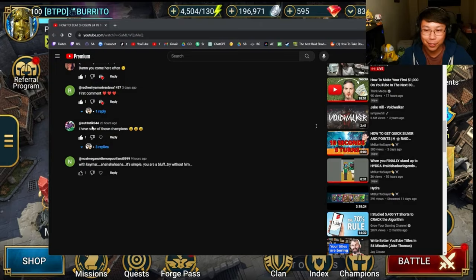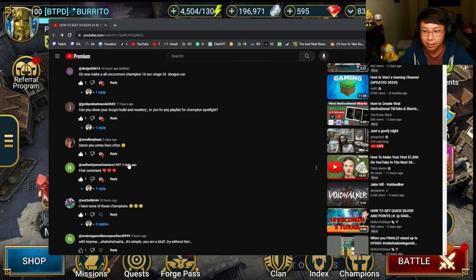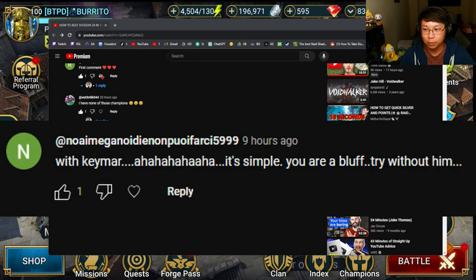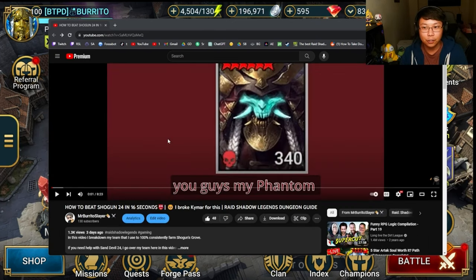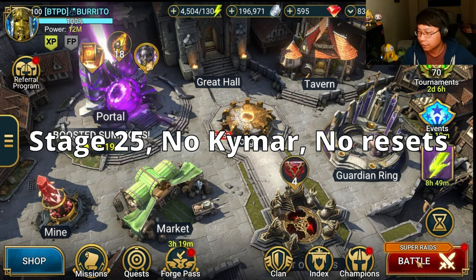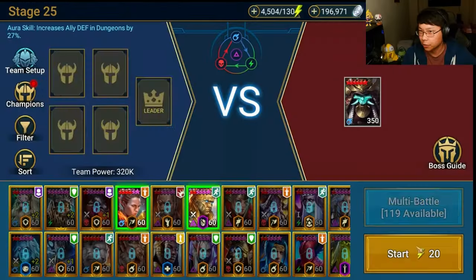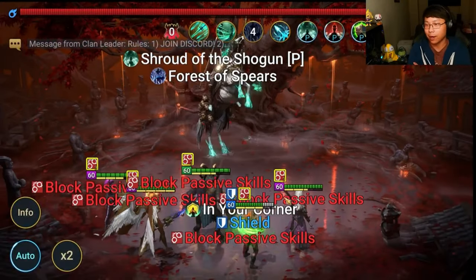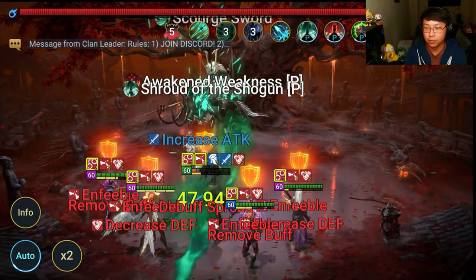In response to a viewer's challenge to do Shogun 25 without Kaimar, here it is — Shogun 25 without Kaimar and without any resets. The team: Gnarlhorn, Paragon, Coldheart, Cardiel, and Rhonda. My best time with a reset is 25 seconds. I normally farm Shogun 24 because it only takes 16 to 18 seconds — it's like using a car to go to work when it's faster and easier.